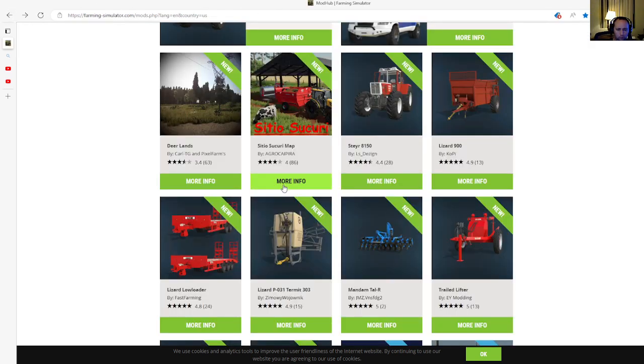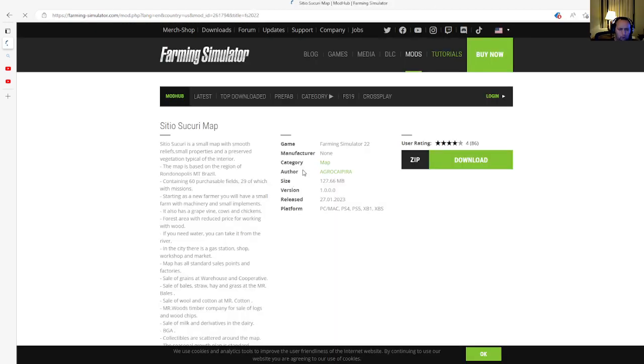The second mod is also a map called Sitio Sucuri by Agro Carbearea — apologies if I'm saying that wrong. It's four stars with 86 user ratings. Sitio Sucuri is a small map with smooth terrain, small properties, and preserved vegetation typical of the interior. The map is based on the region of Rondô López, Mato Grosso, Brazil, containing 60 purchasable fields, 29 of which have missions.